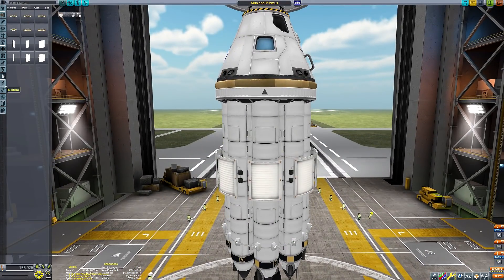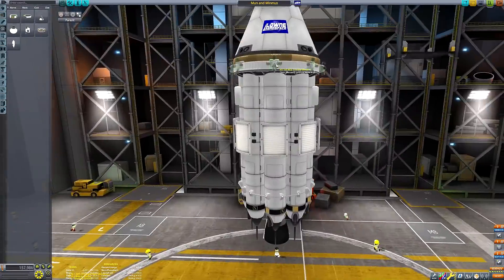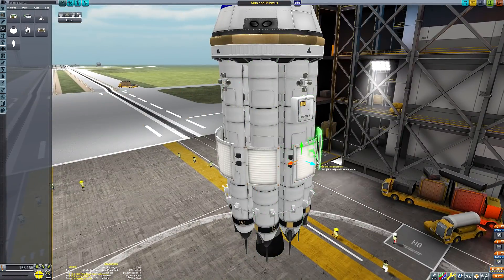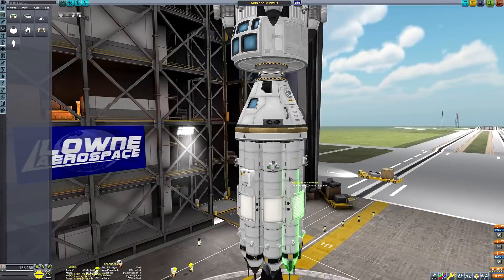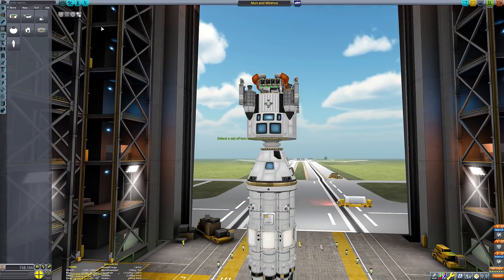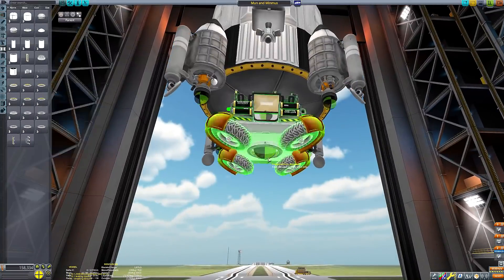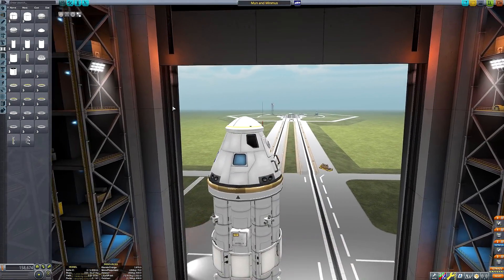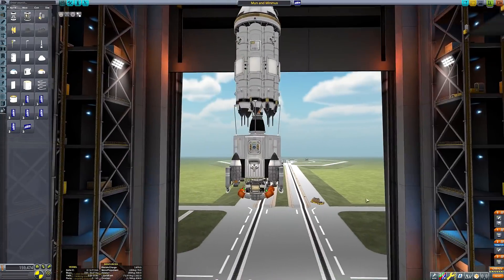That's why I'm going with this craft. It's kind of like an Apollo setup with a command module and a lander, but rather than a two-stage lander like Apollo had, it's single-stage so we can use it for both the Mun and Minmus. We've also got a rover on the lander so we can cover more ground and take a look at more expansive areas of terrain in this beautiful mod.